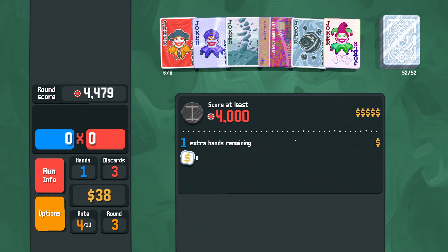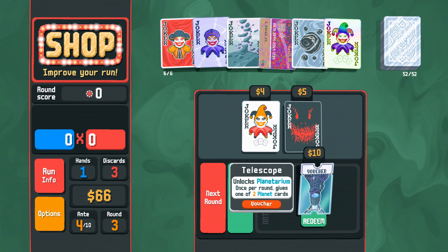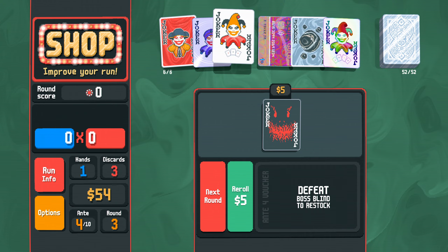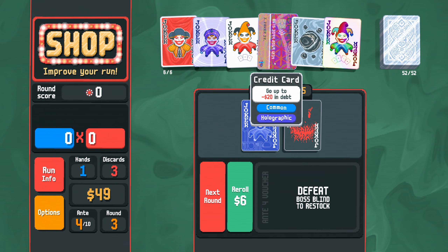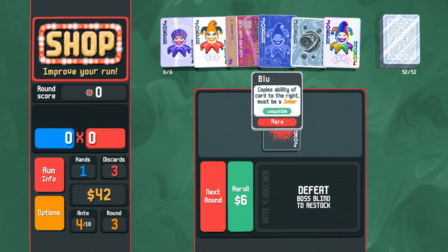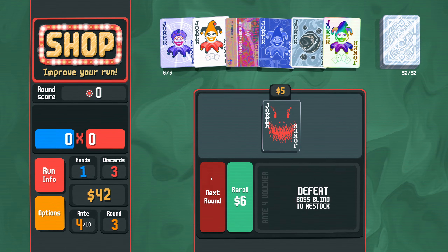I'm still pretty happy with how that went. Defeat the boss blind — 10 extra, no... 10 max, 7 extra interest. Zany for extra points on 3 of a kind. I'm going to take Telescope. 10 extra on 3 of a kind, plus 10 when 0 discards remaining. I'm going to drop this — roll once. Oh my god, it's Blueprint! We have to take Blueprint. We just do. What are we getting rid of for Blueprint? Probably Matador at this stage. We buy Blueprint, I'm going to put it in against Onyx Agate until I have reason to put it somewhere else specifically, like Zany Joker.